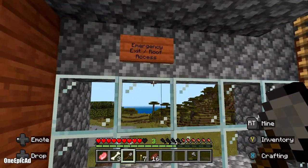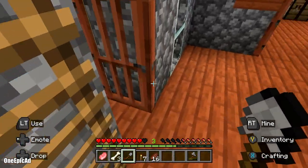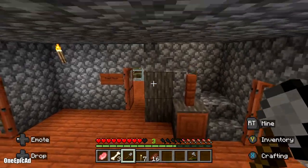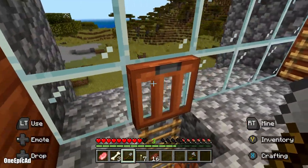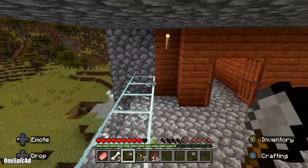Here we got an emergency slash exit roof access. Basically it just leads you down here, just in case of a fire or something happens and you need to get down there as soon as possible. That's what that's for.